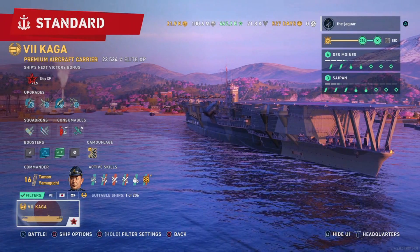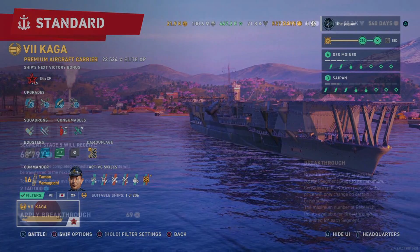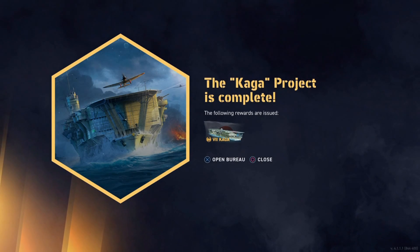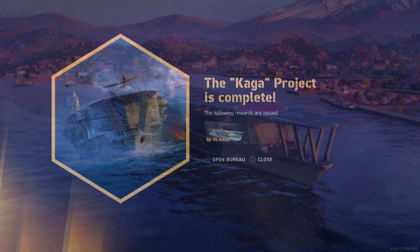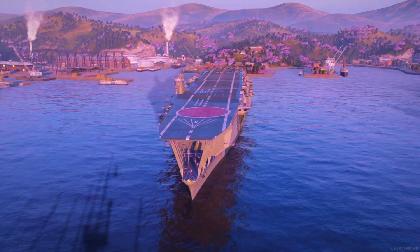This is the Kaga, a tier 7 premium Japanese aircraft carrier. The Kaga Bureau project is complete, and it's quite exciting. The Kaga historically is quite famous for participating in the Battle of Midway and, of course, Pearl Harbor.